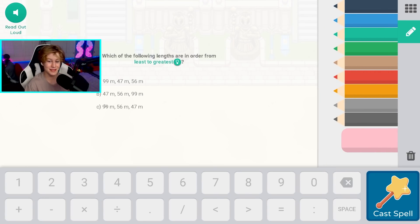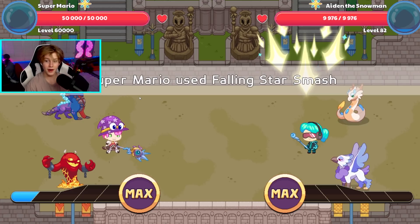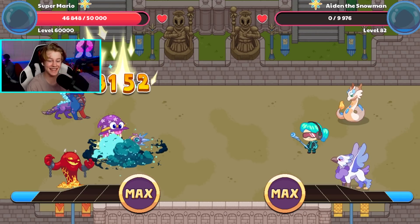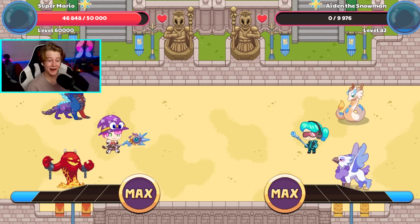Level 60,000 versus level 80. Of course we get the question right — what other way would we do it on level 60,000? And I'm just waiting for this guy to do a spell. He's gonna get destroyed. We used the attack — no way. We did over 6.2 million damage, and he did 3,000 damage.